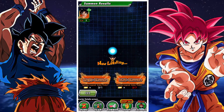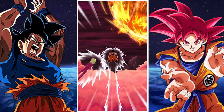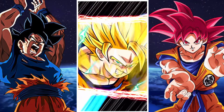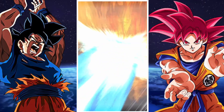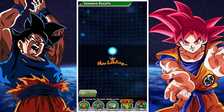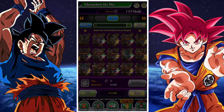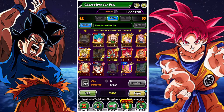If you haven't been doing your ticket summons for whatever reason, I highly suggest you do it anyway — even if you pick up the featured SSR units. If you pick up the featured SSR units and you Rainbow one of them, then you're done. You've Rainbowed them and then you can get coins from normal summons and things like that. So there's no real point to holding on to them. As soon as you have seven, you might as well go for it. There's no difference between a single summon or a multi-summon.